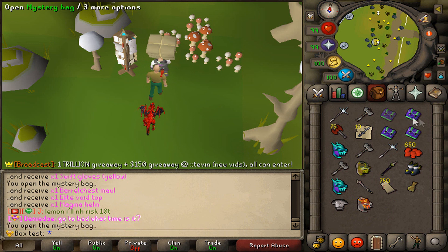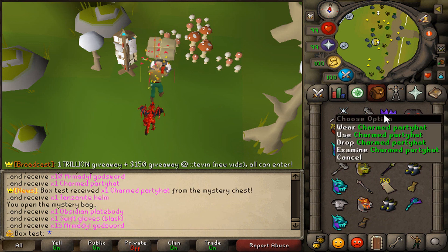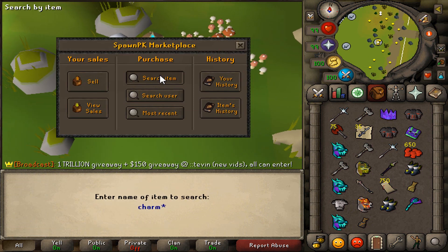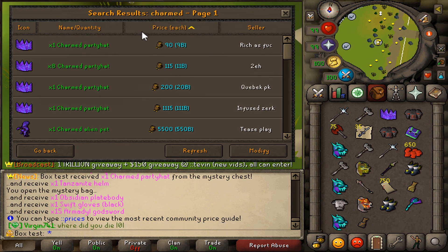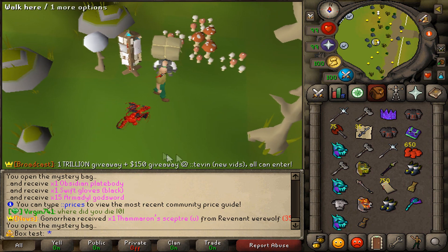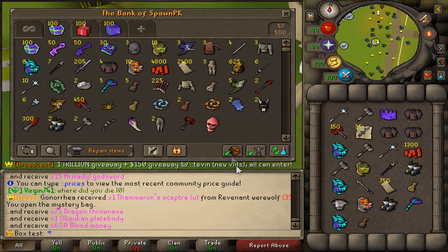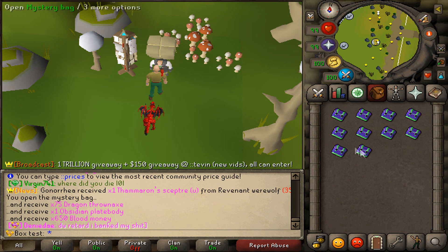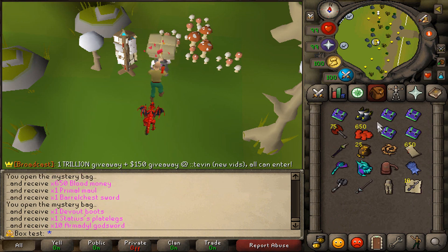We got a really good item — about the same price as a divine — and a charmed party hat, also the first announcement so far from everything we've opened. Checking the average price: nine bill, so it's even worse than a divine and a crossbow, but it still announces for some reason. Nothing special from the last ones — three more inventories of ten to go.